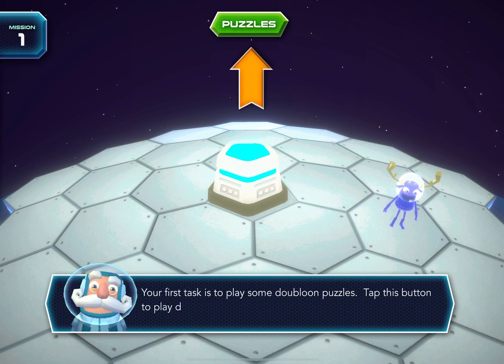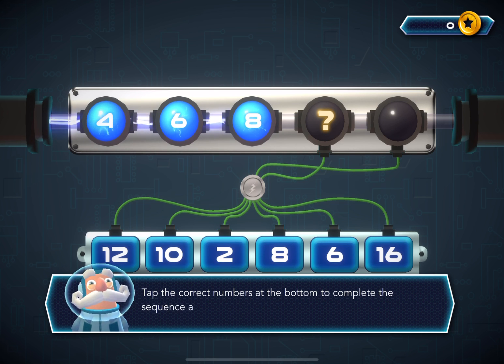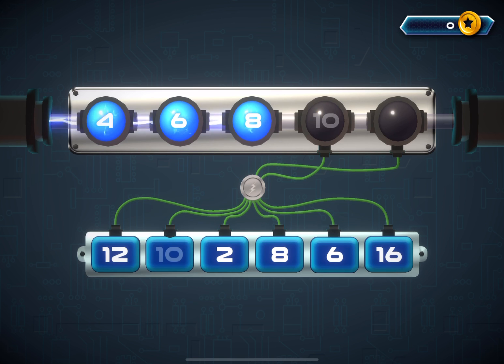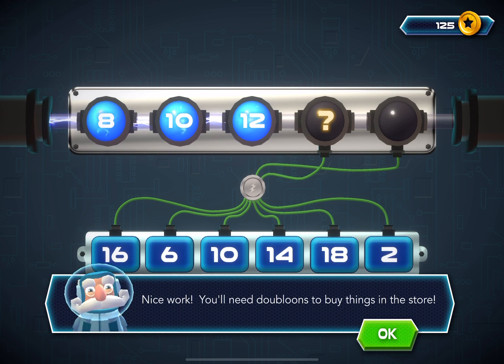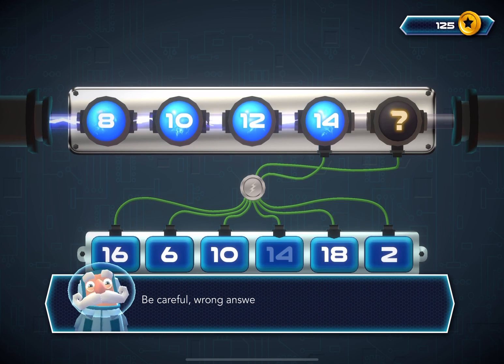Get ready for more visitors! Your first task is to play some doubloon puzzles! Tap this button to play. Tap the correct numbers at the bottom to complete the sequence at the top! Nice work! You'll need doubloons to buy things in the store! Be careful — wrong answers will reduce the doubloons you earn!